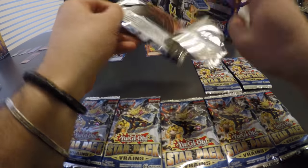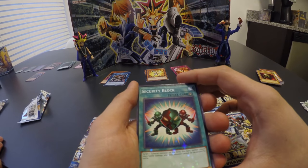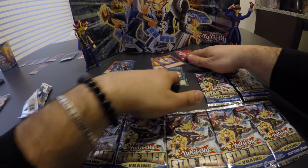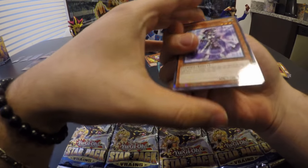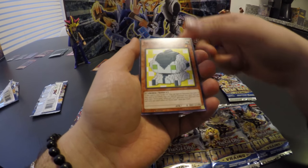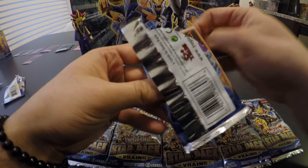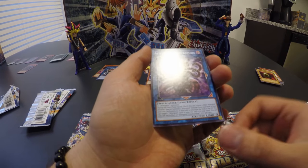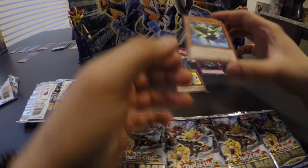I'm gonna just put my hands in it. We've got Security Block, Gateway Dragon, and Personal Spoofing — I love it. Backup Secretary, pretty good Cyber card. Backlinker and Dotscaper. That pack opened up really weird but Personal Spoofing — I love it. Altergeist Prime Banshee, nice spell, and Cracking Dragon — machine boy!